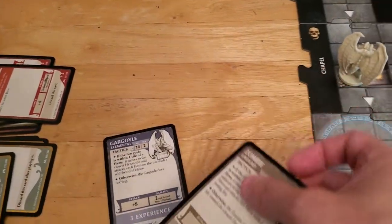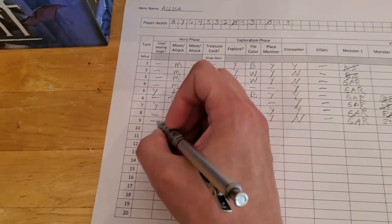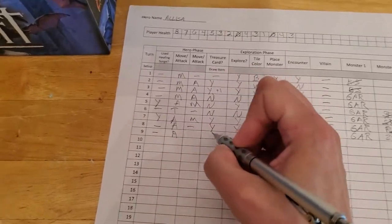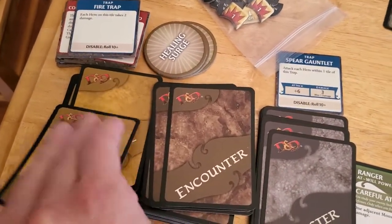The zombie card goes into our experience pile and now we'll start updating our sheet. We did not have to use a surge token this turn — we attacked, and we will get a treasure. Let's look at the treasure now. Hopefully it's a useful piece of treasure and not some worthless garbage like last time.